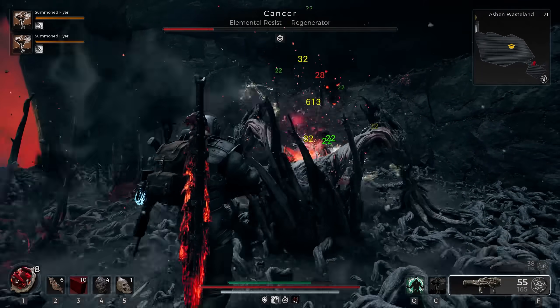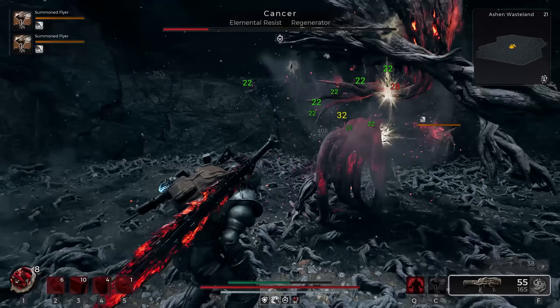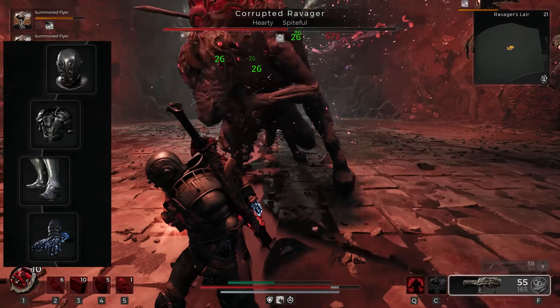Getting into the build, we're going to talk about what we're using before we discuss why we're using it. So if you're confused on any particular choice, just wait and I'll explain. For armor, we're using the full Leto Mark II set with the exception of the gloves, which are the Labyrinth gloves, simply because they give more armor.